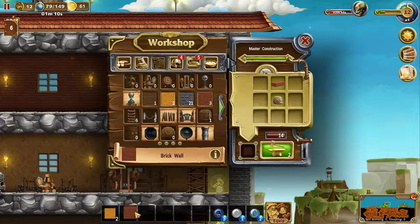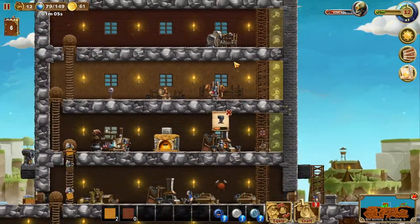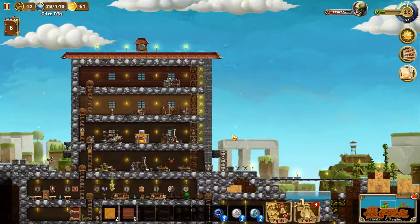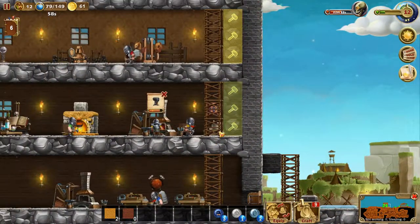That's three in total — that is perfect. Replace stone, replace stone, and replace stone. I like this outer wall a lot better now — it looks more castle-y, which I think fits with the dwarf theme.